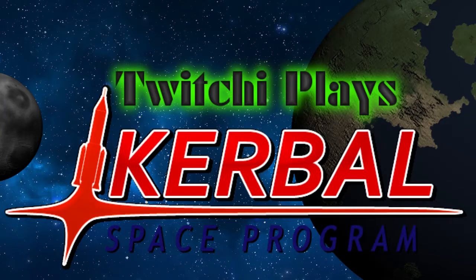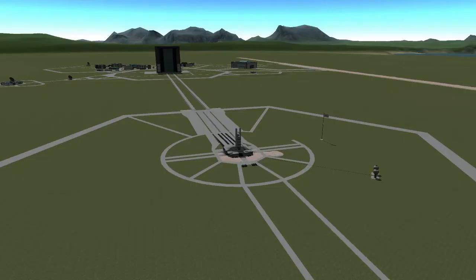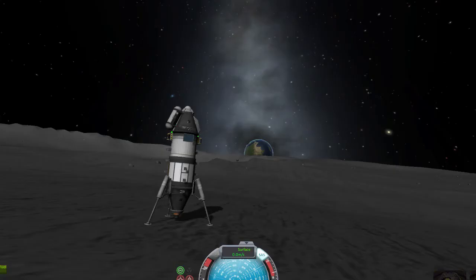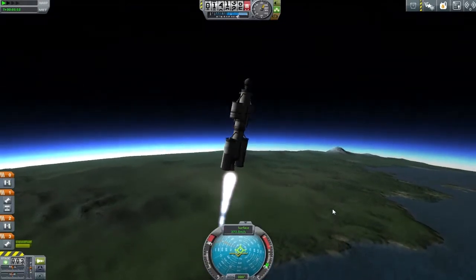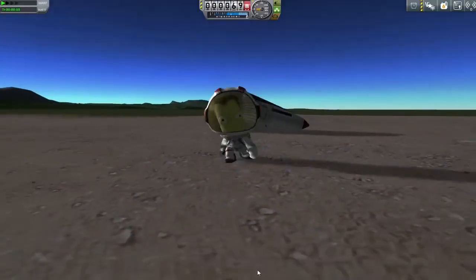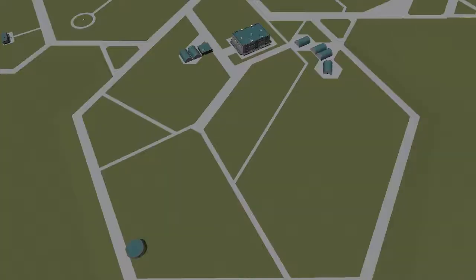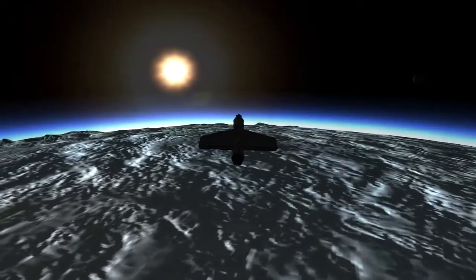Previously on Twitchy's Kerbal Space Program: Dammit Jeb, I don't care if you're some sort of maverick hotshot badass pilot - you need a science officer this mission and you know it! 5...4...3...2... Dammit! We're stuck on the moon! Rescue ship! I, Rich Mill Kerman, will save you! I will fly planes to make money to upgrade the Research and Development Center! And now, the thrilling conclusion. Hey guys and welcome back to Kerbal Space Program!